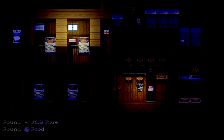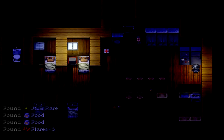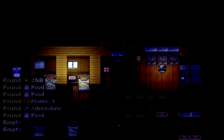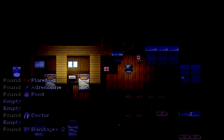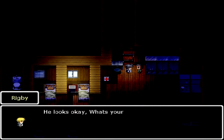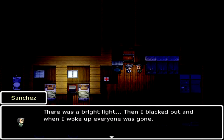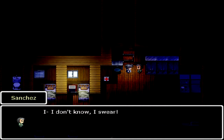Looting the interior — found some beer, a doctor uniform, bandages. There's a figure here who looks like a pilot. Confronting him: 'Identify yourself.' He says 'Oh Jesus, don't shoot!' He seems okay. Asking what happened with the plane — he says there was a bright light, then he blacked out, and when he woke up everyone was gone. Asking where Blake is — he insists he doesn't know.